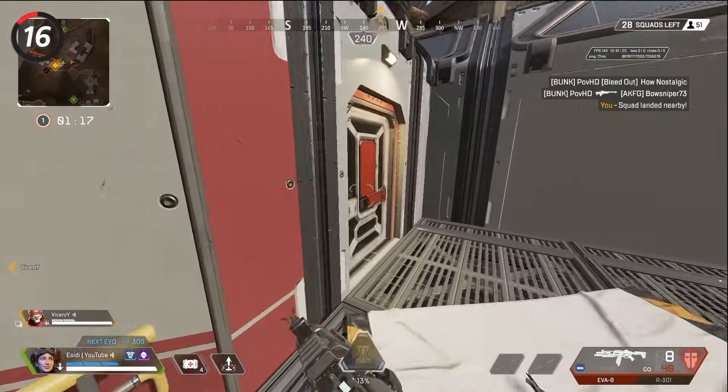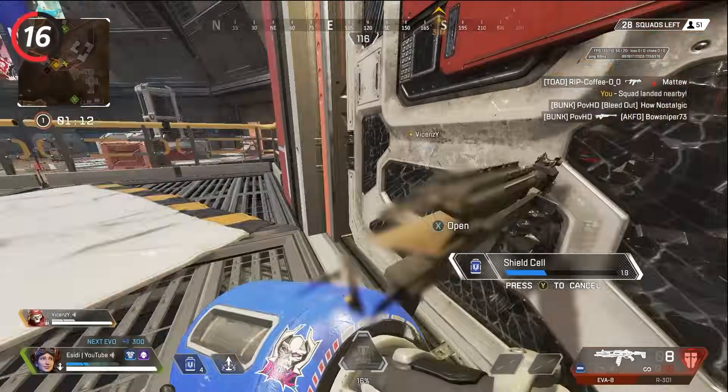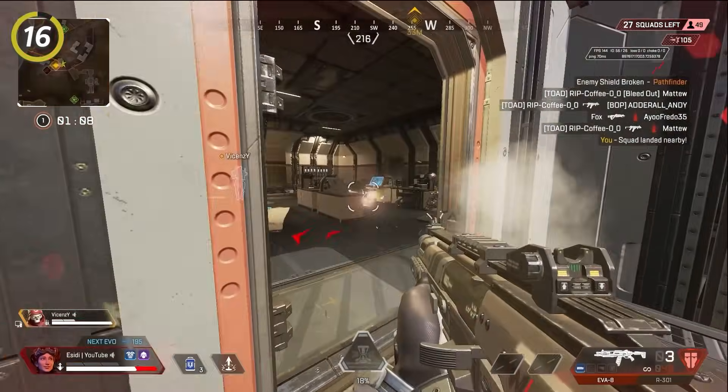If an enemy is ever holding a door against you, be the first one to kick it. This often causes them to panic and do one of two things: they either kick it back, and if you're paying attention it should be an easy kill, or they run away and you can shoot them in the back.